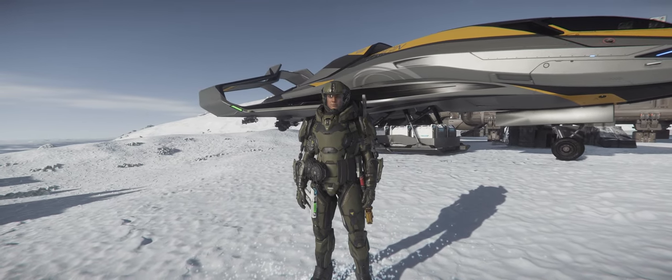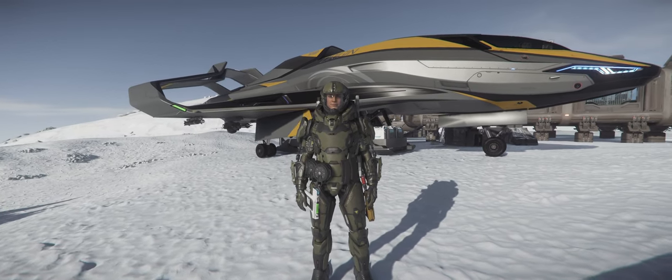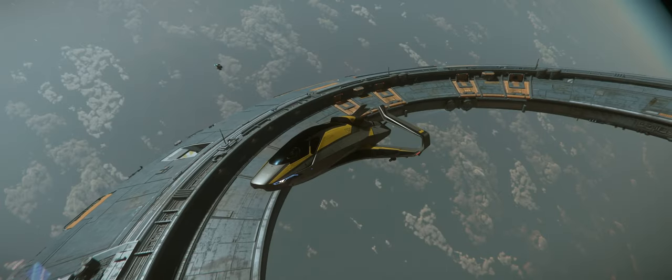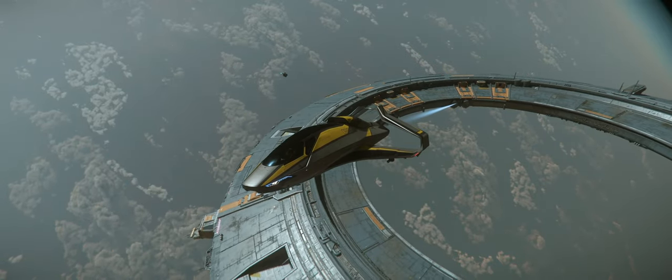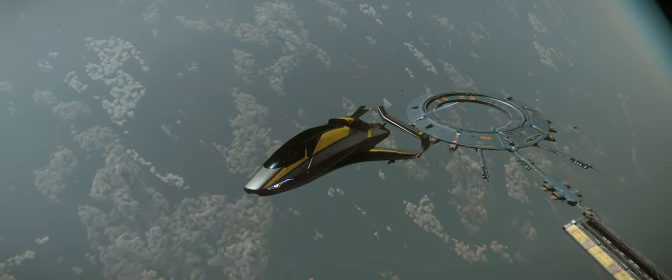The next profession we'll be looking at in Star Citizen is the smuggler, aka the drug runner. This is actually a very popular and useful profession, especially for beginners, because it doesn't require a big ship. You can do very well with your initial starter craft, or at least a craft that can hold 4 to 8 SU of cargo.